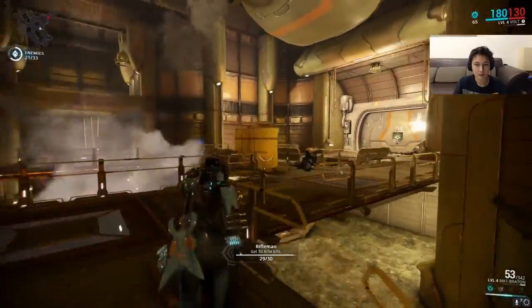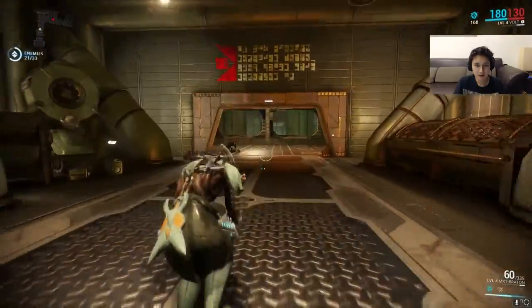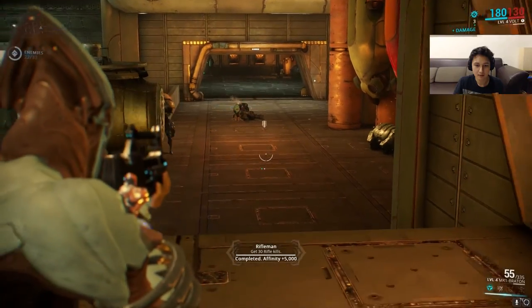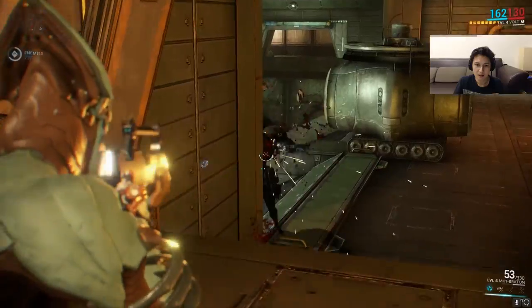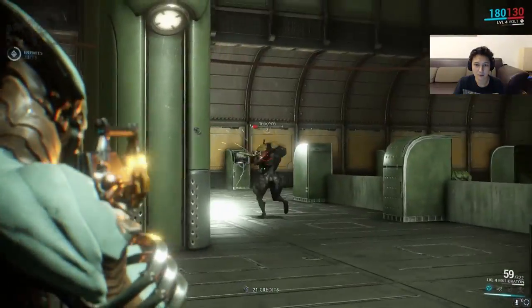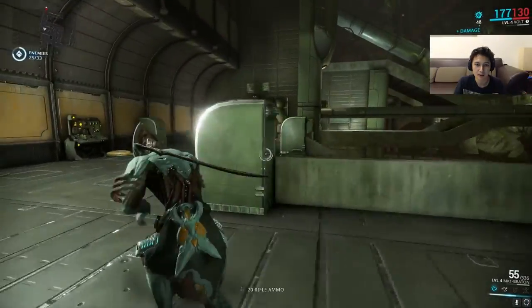We are almost done with our secondary objective in the map, which is to get our 30 rifle kills. As you can see, we get 5,000 affinity just by completing that. Your mini objective will change from mission to mission and give different affinity depending on how difficult or easy it is.